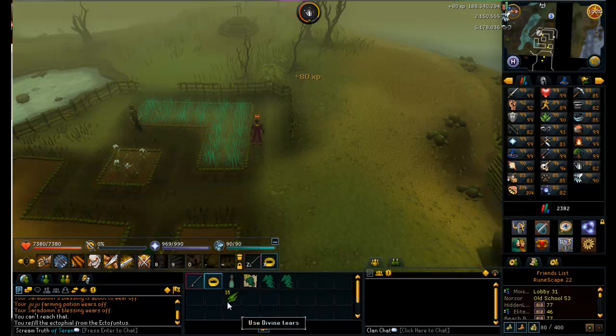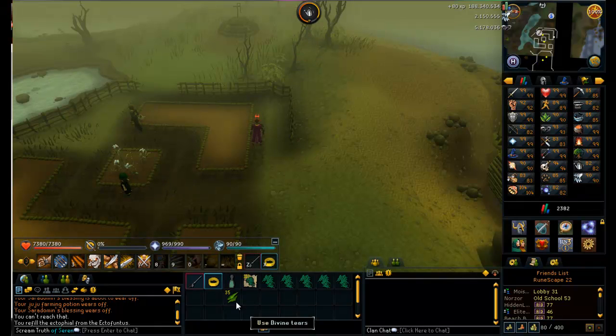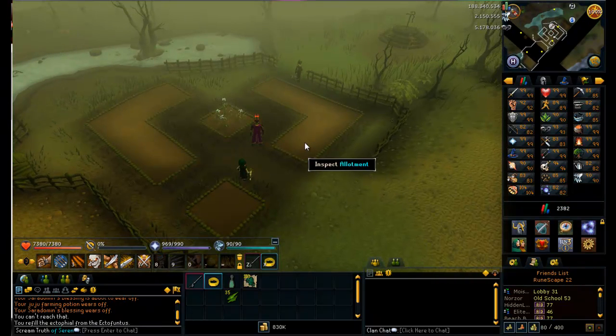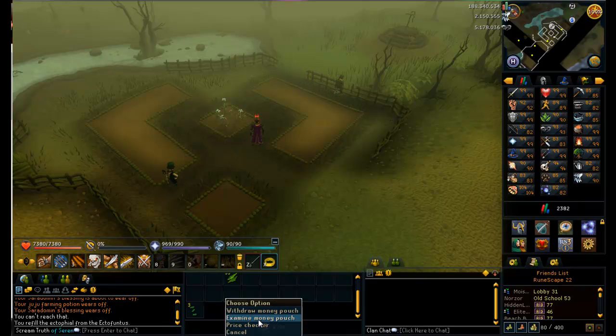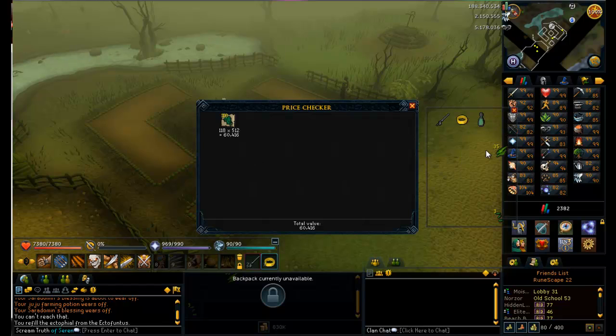We're doing pretty good. We haven't gained any seeds since that one, so I'm guessing it was just that 10% proc. That was a really bad patch right there. We're gonna price check this - it's probably gonna be pretty terrible. We'll compare it to 366 times 4 which is 24. I'll include the Snapegrass seeds in the overall price, since you're doing a ton of allotments and there's a good chance you'll get them back.